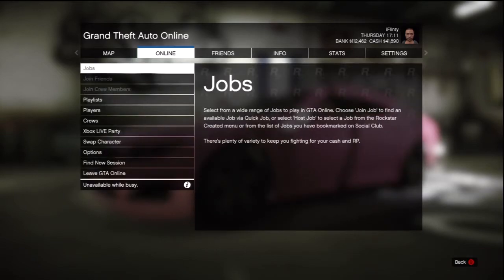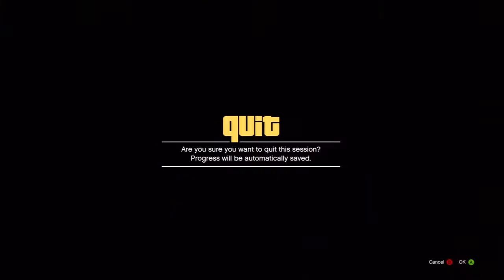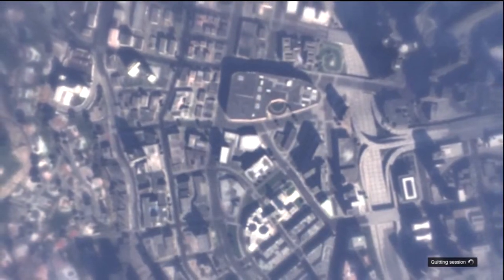Hit Sell Vehicle, and as soon as you sell it, press Start, RB, and go down to Swap Character. By doing this you're basically getting the money from selling your car, but when you spawn back in by selecting your character again — same character — you'll spawn back inside your car. You can do it multiple times as long as you don't mess up on the timing; it's all to do with timing.